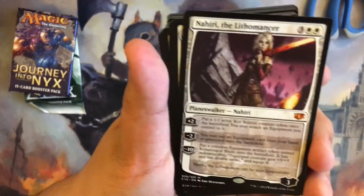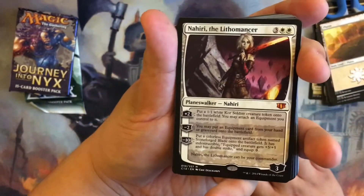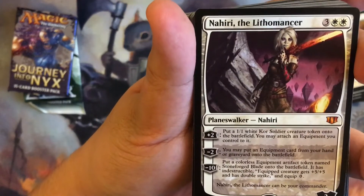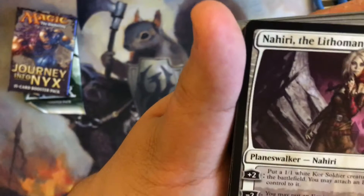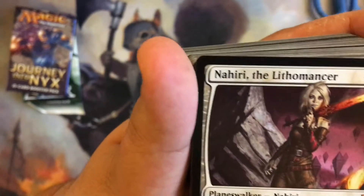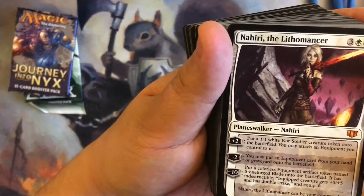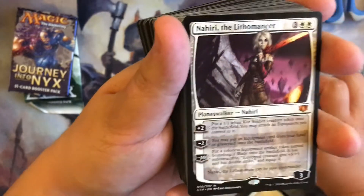All these basic white lands. Remember these should be mono-color decks. We got the whole deck here — awesome. So all the 2014 commanders are planeswalkers. The plus two is: put a 1/1 white core soldier creature token onto the battlefield and you can attach equipment you control to it. Minus two: you may put an equipment card from your hand or graveyard onto the battlefield. And minus ten: put a colorless equipment artifact named Stoneforge Blade — which is this right here — and the equipped creature gets plus five/plus five and has double strike, equip cost zero. That's pretty cool.